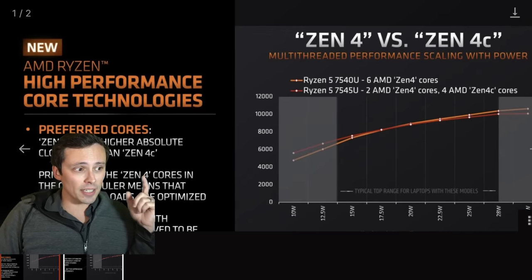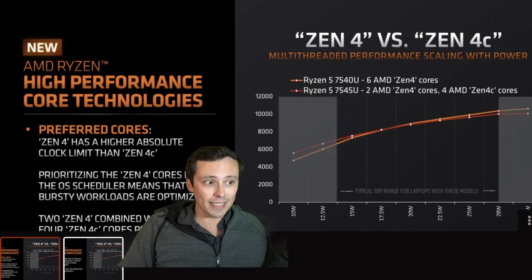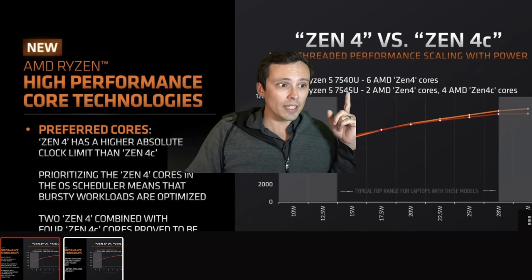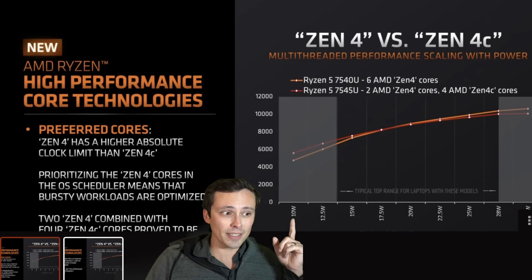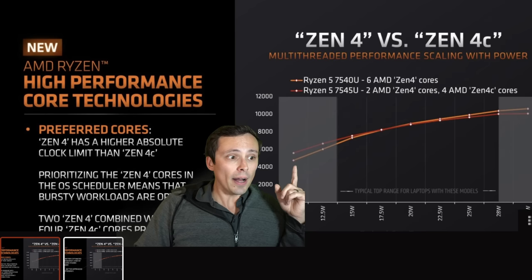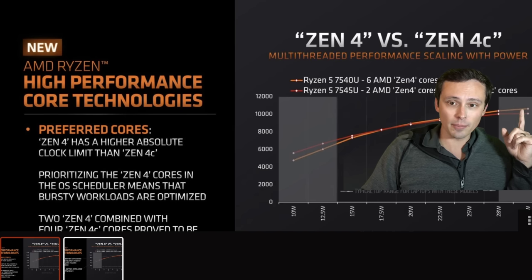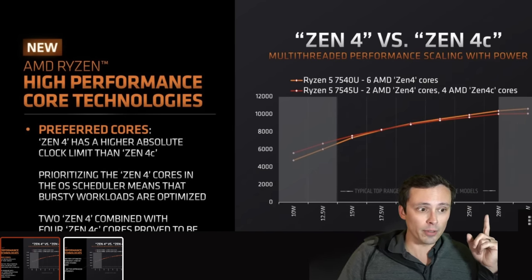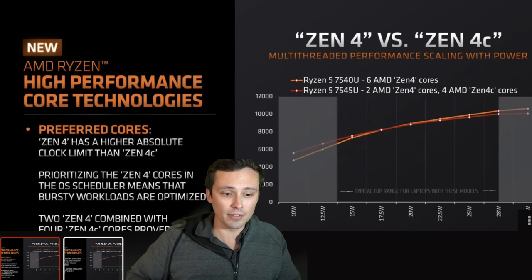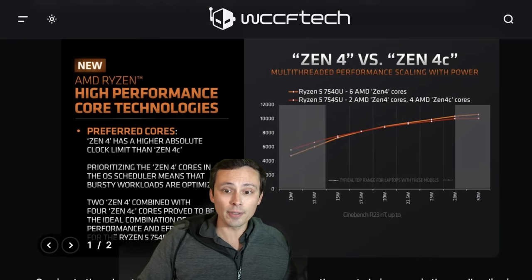AMD has some performance slides showing Zen 4 versus Zen 4C in multi-threaded tasks. The orange line uses six Zen 4 cores; the red line uses two Zen 4 cores and four Zen 4C cores. At 10 watts, the efficient cores produce better output at that power consumption level, but eventually the normal cores surpass the C cores' multi-threading performance past a certain power budget. So in ultra-low-power situations, Zen 4C could be a more efficient design for those types of devices.